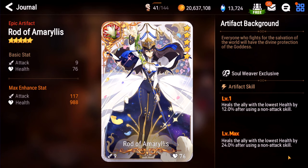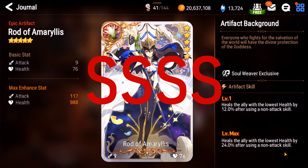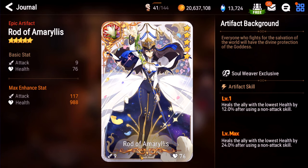Rod of Amaryllis. This one is a quadruple S. In Guild Wars, this is god tier. It makes people that don't really heal much, like A. Momo and D.N., beast mode healers — heals the ally for 24% after using any non-attack skill. This artifact is godly. If you don't have it, buy it from the powder shop anytime it shows up. You really need this for Guild Wars.